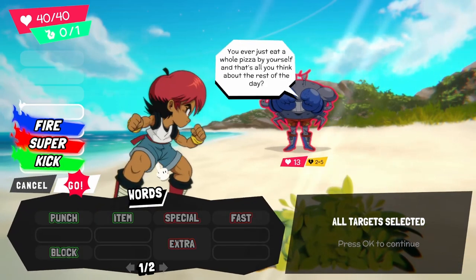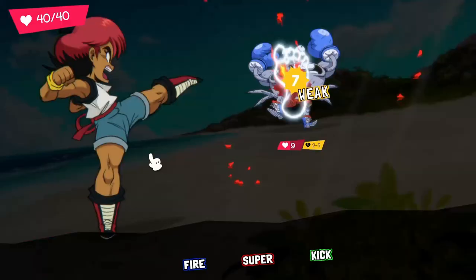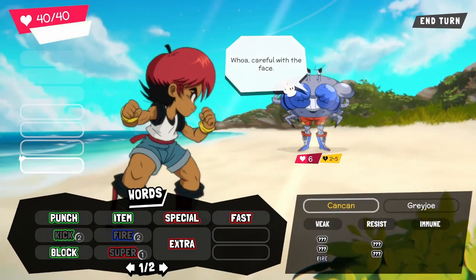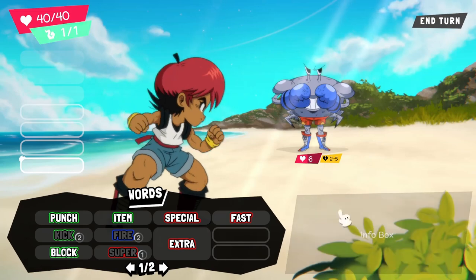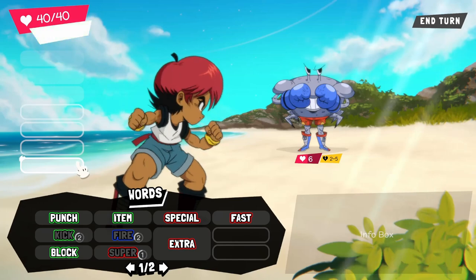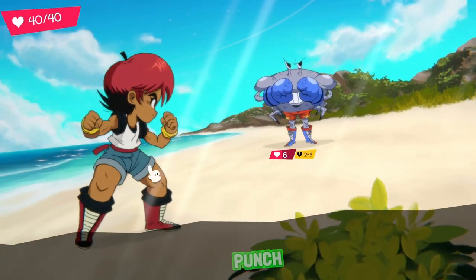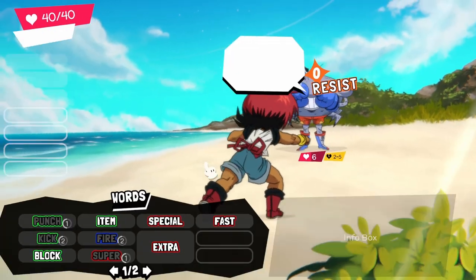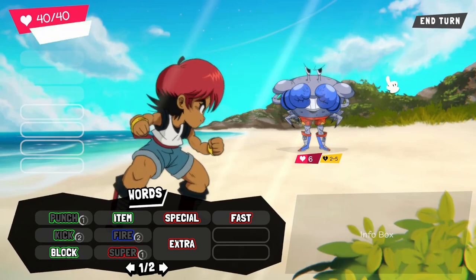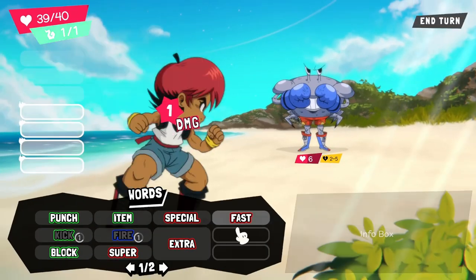You ever eat a whole pizza by yourself? And that's all you think about the rest of the day? The dialogue and just the interactions are quite funny — quite amusing. Careful with the face. We found one weakness of his which is fire. I do have one move left. If I give him a quick punch, that'll knock him down to this range — we'll see what happens. No, he'll resist it. I'm just gonna end that turn then. He's gonna punch me back — that'll do one damage, which I can live with.